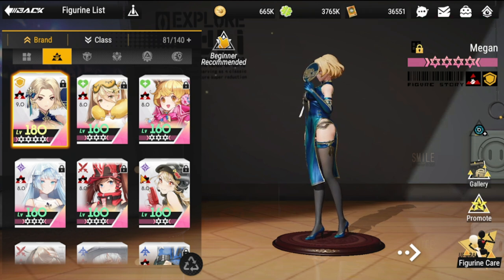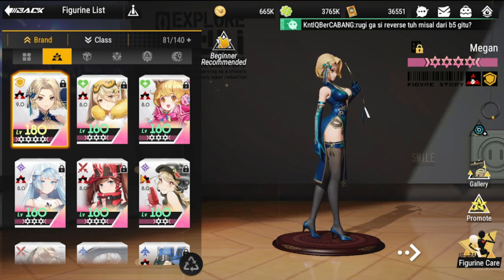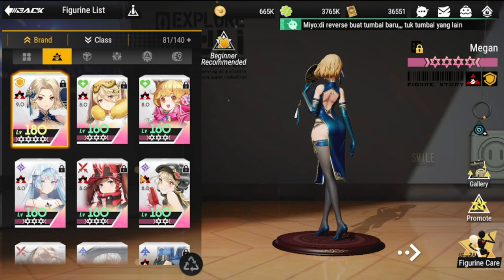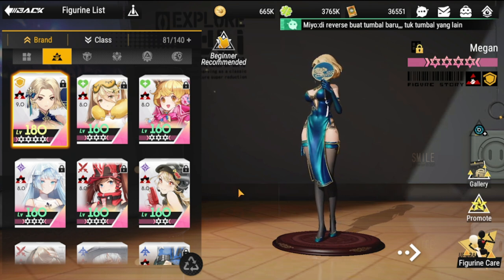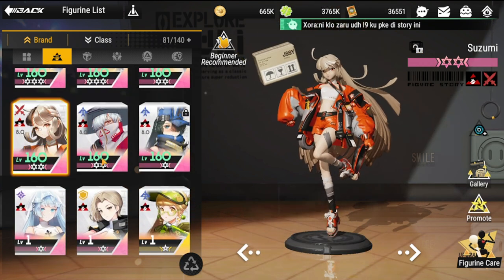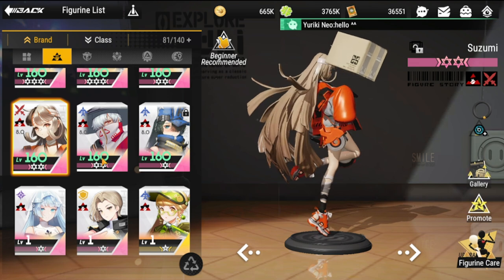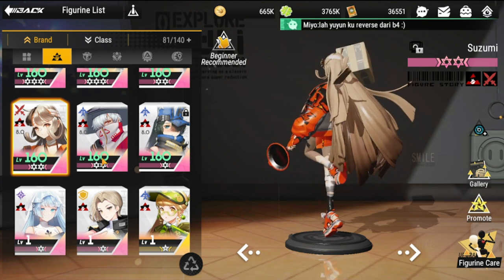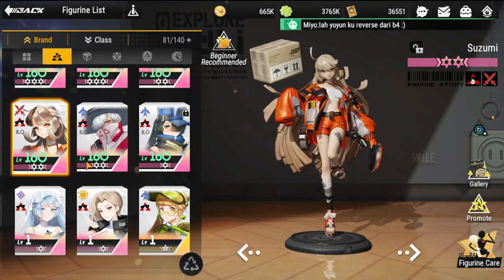Megan will definitely be one of your tanks, because your summon lineup will be made to overwhelm the opponent as long as you have a good defensive presence on the front. Next to Megan is going to be Suzumi. Suzumi is one of the first figures I've used and continues to amaze me. She and Megan will comprise your front line for this one.